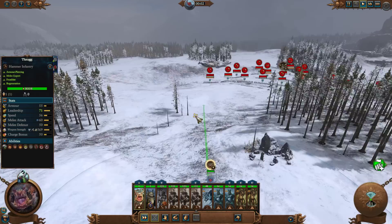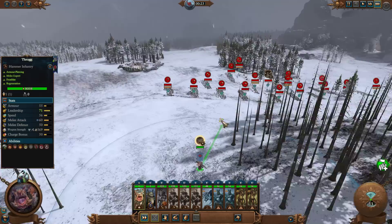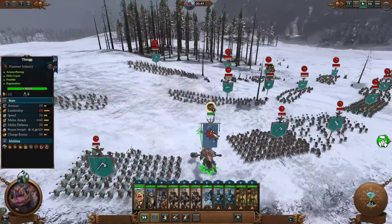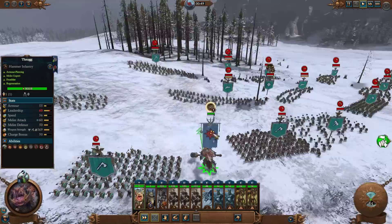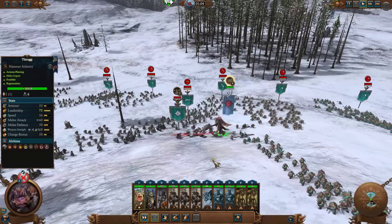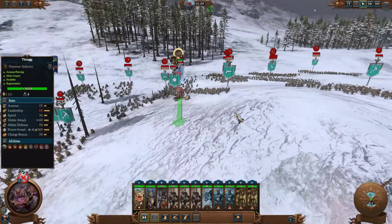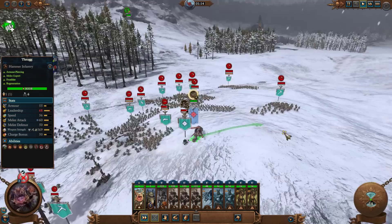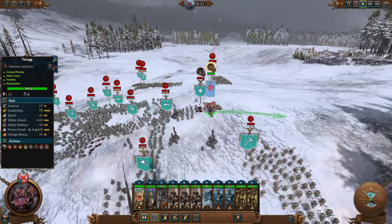Just send Throg in. They probably won't use the artillery on him - they probably won't even use the guns on him. What we want to be doing is killing their lord. Funny thing is that the Thunderers are ideal for taking out Throg - I can't dodge bullets with this big-ass troll - but they just refuse outright to shoot him. This is what I used to do in Three Kingdoms: just send heroes to charge right in and the missile units just wouldn't shoot them. Let's snipe this lord before the battle really begins.